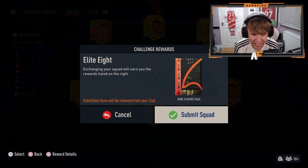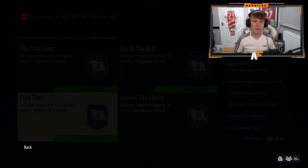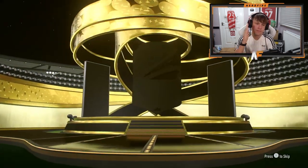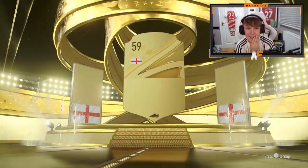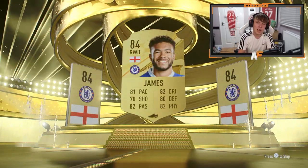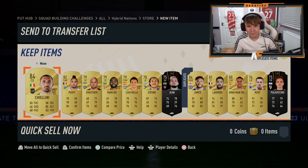Elite 8 - we've got another 50k pack. The other two have been terrible - maybe third time lucky. Boards at least - English right wing back. Oh, I've already got him untradeable, that's painful. Good card as well, but I already have him. Literally no one really usable again.